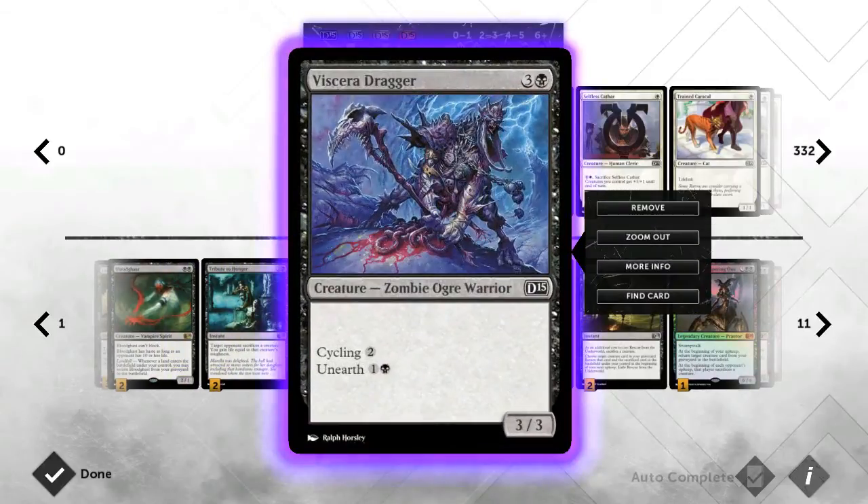We've managed to put in two Viscera Draggers. These guys are really good — you don't generally want to cast them for four mana, you want to cycle them and then unearth them later, which gels really well with the deck. It also gels with another card beyond Warstone Surge, which I'll get to. If you need cards early game, I think of him as like an Elvish Visionary, apart from he doesn't have a body when you cycle him.